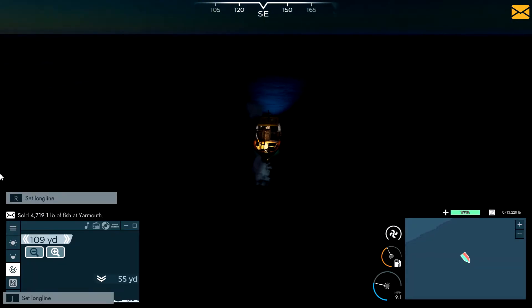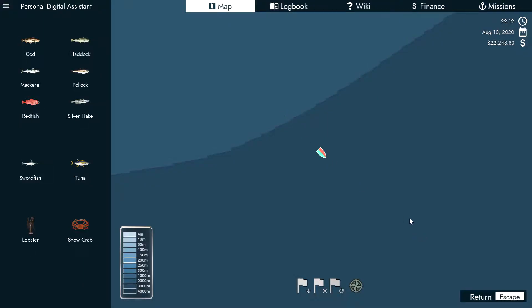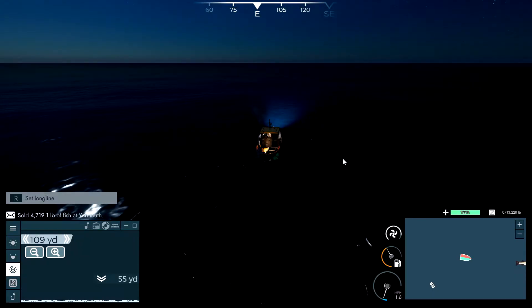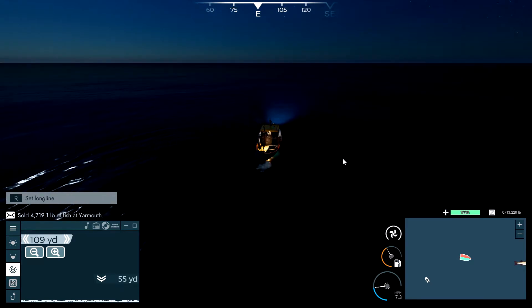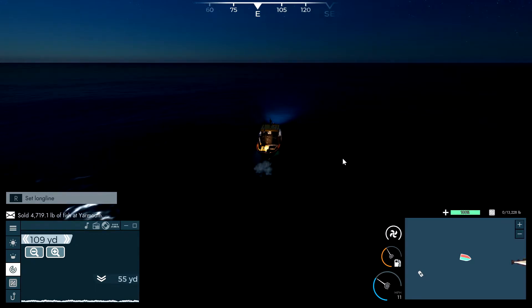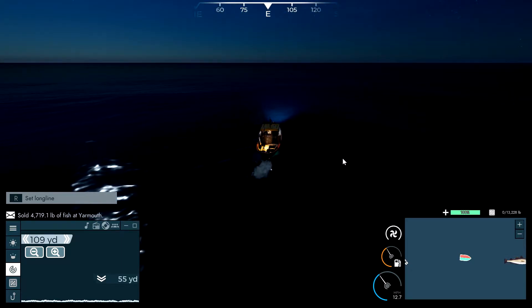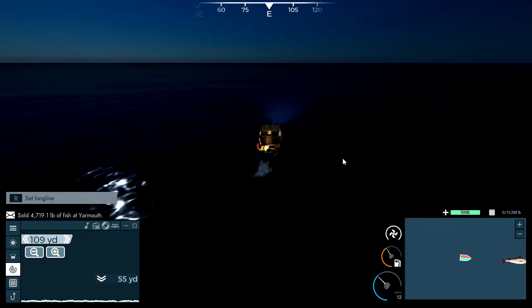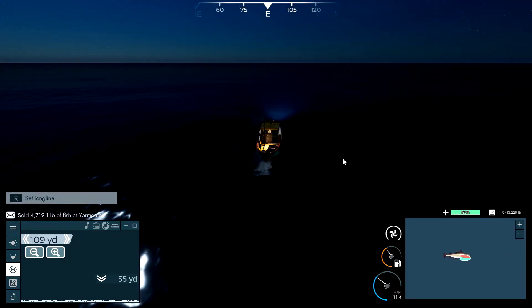You can turn off the HUD by hitting H. I'm not exactly at the location — I'm a bit far off, I always do that. This boat is so slow even with the max engine. You can't really go anywhere fast, and the more engine upgrades you have, the more fuel it costs. We're maxing at about 13 miles an hour. I'm not seeing any fish on the sonar.